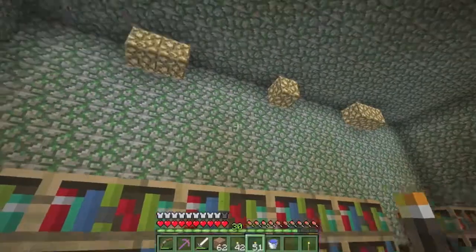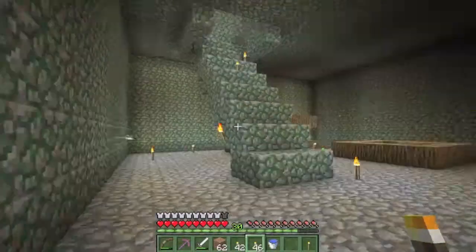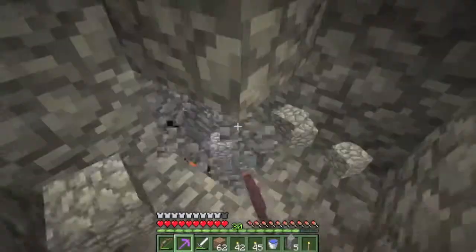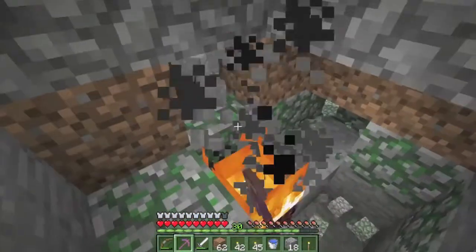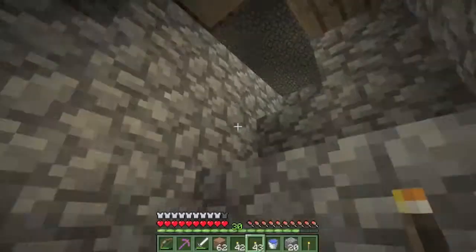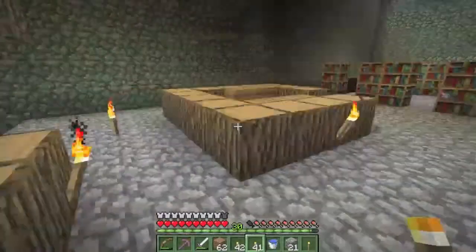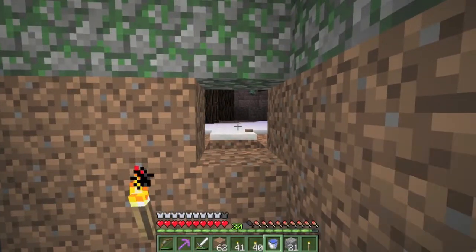It's a library over here and then there's a fireplace. Anything down here that I need? Just fire covering up anything. I could use some netherrack - don't underestimate the powers of the netherrack. The only thing left is this - I'm fairly certain this leads outside. Yep, it's a party down here.